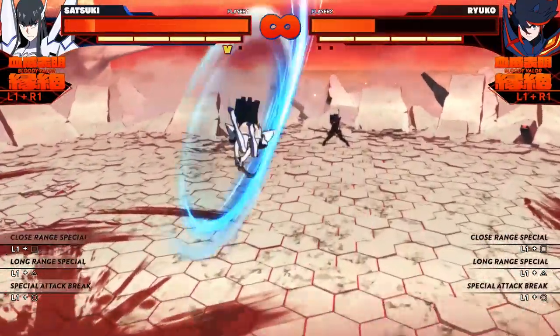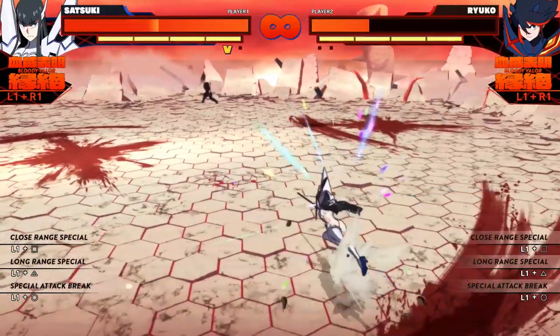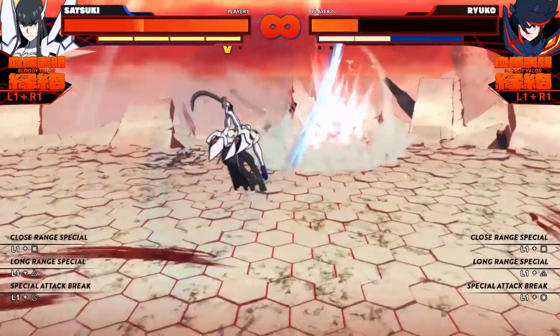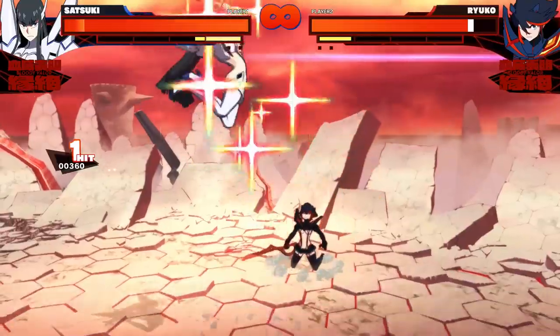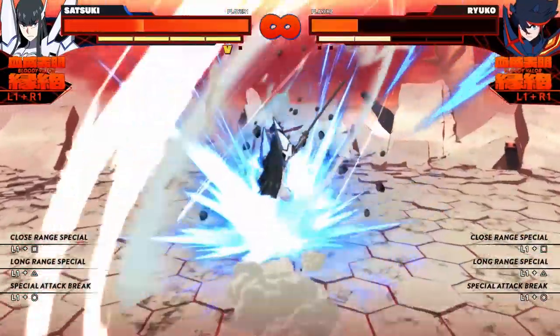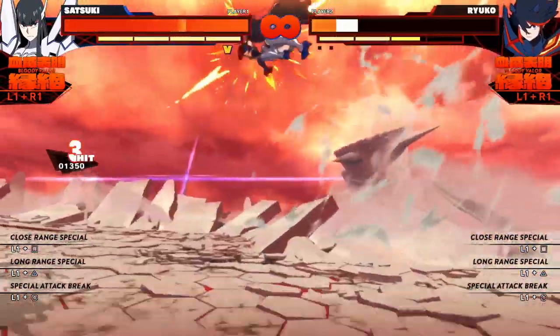The long range dash attack is so good. After the dash Satsuki jumps and throws a projectile, and because she can keep her distance this catches attempts to punish your dash, catches uppercuts or bloody valor attempts. If you're close to a wall it can cause a wall splat, making it a really good option for Satsuki. And finally the guard break dash attack is a lunge attack — Satsuki travels forward quite a bit so you can start this from quite a distance.